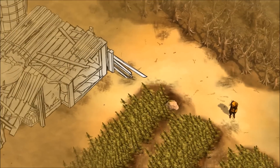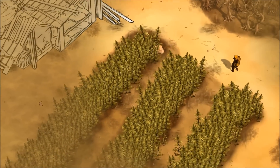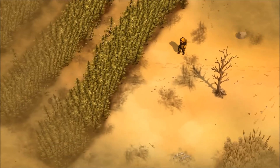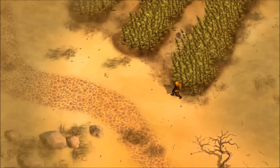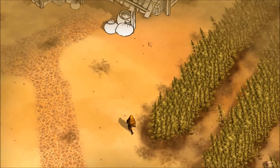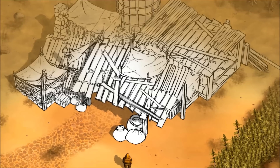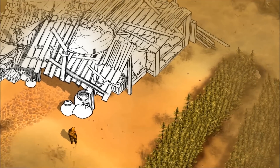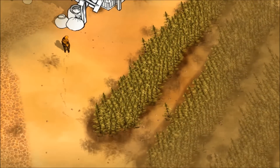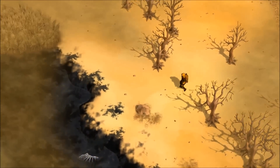Holding the area basically means defending it from other players who come along and want the resources for themselves. This is going to be quite a large PvP event on a daily basis — everyone needs resources and they'll all be coming to these locations. Once players have these resources they take them away and use them to craft and build.